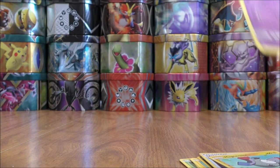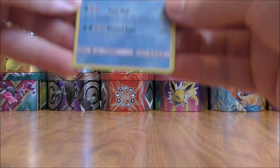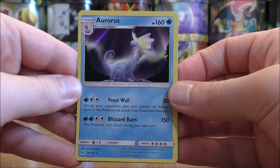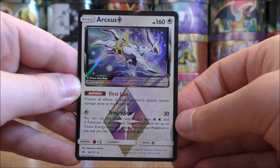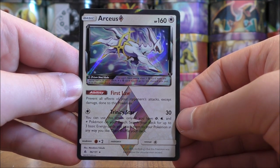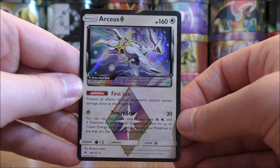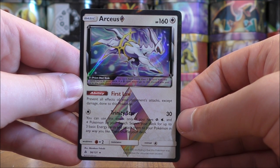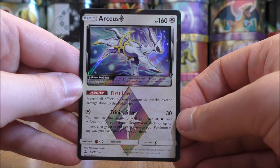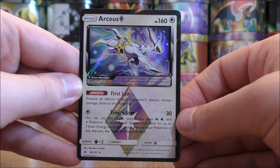So only two notable cards to summarize: of the four pre-release promos, I definitely pulled the one I wanted in Malamar. The two cards to highlight are the rare holo Aurorus and the Prism Star Arceus. Thanks everyone for watching — make sure to check out all the links in the description, including links to my blog, Facebook, and Twitter pages. Stay tuned for more videos.